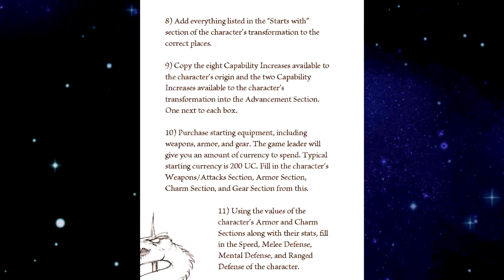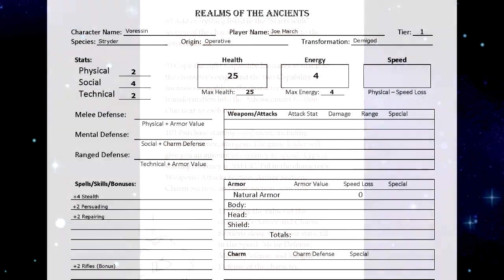Step eight: add everything listed in the Starts With section of the character's transformation to the correct places. Demigods start with plus five health, one bonus of choice from the warrior section, and one of the following warrior abilities: Armor Master, Unarmored Master, Unarmed Master, or Weapon Master. I already selected this ability in the earlier step, so I add five to my health making it twenty-five, and I gain a bonus from the warrior section — in this case, plus two rifles.